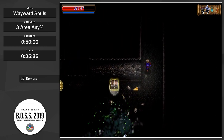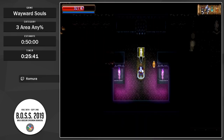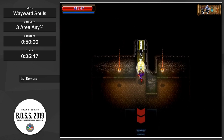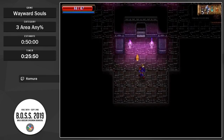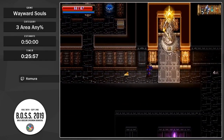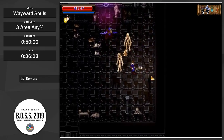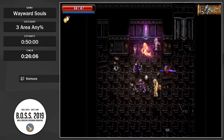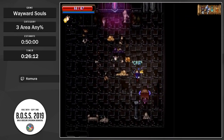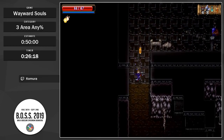Thank goodness for the amber slug giving me more health. And downwards we go. I believe this is floor five — yep, we're closing in. There you saw the Thornheart's melee deflection property in action.